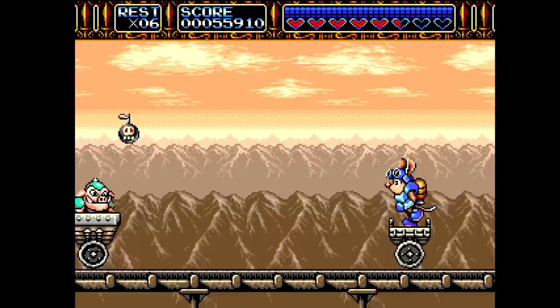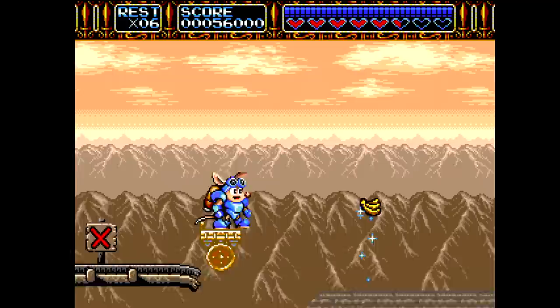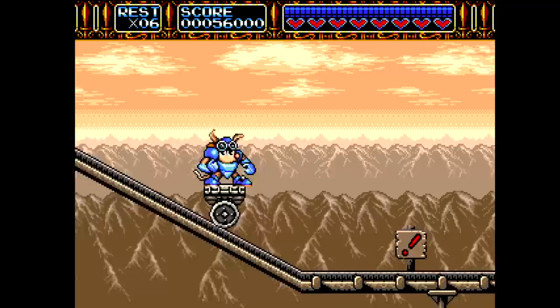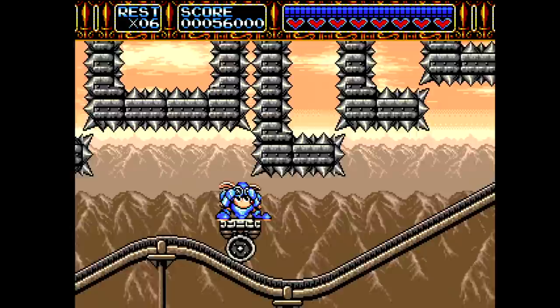Of the mascots from that era, I do feel like he was one of the strongest — he's a very cute character. His design is what ultimately defines the character: the armor and jetpack is what the character's about. Very cute and charismatic. Looking at this now, the mine cart — I think this was contractually obligated to be in platformers after '92.